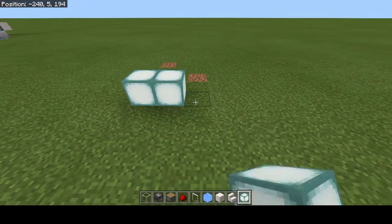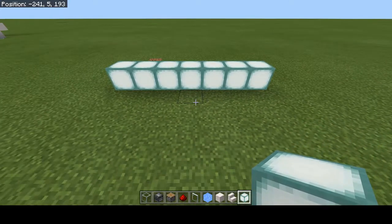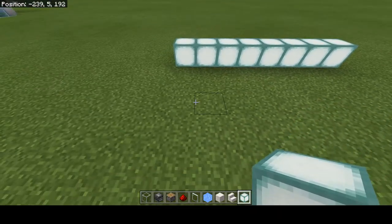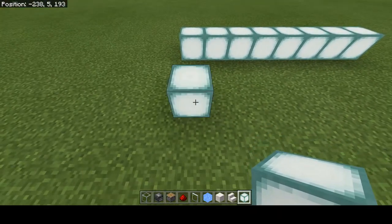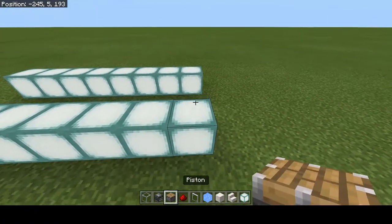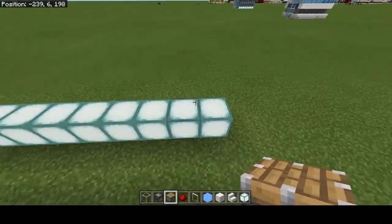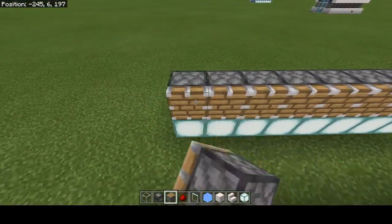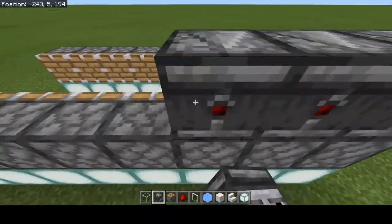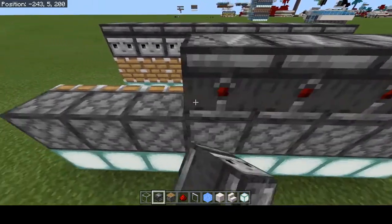The first thing you're going to do is take some sea lanterns or the solid block of your choice and lay a row of blocks. Then you're going to do a spacing of two and do another row. You need to take your pistons and put them on top like so, then put them on top here as well. Then we're going to take our observers facing towards the inside of the farm on both sides.